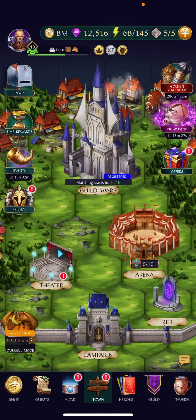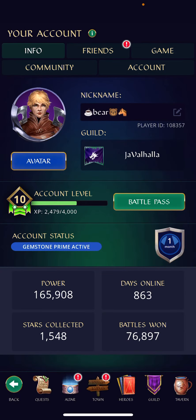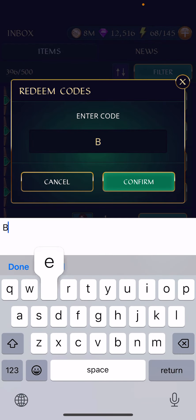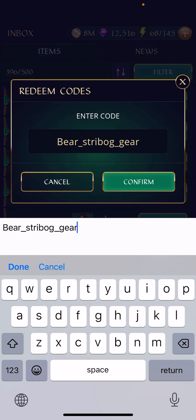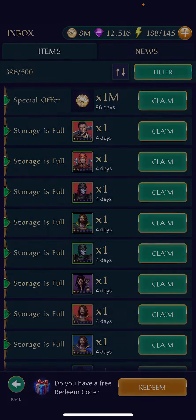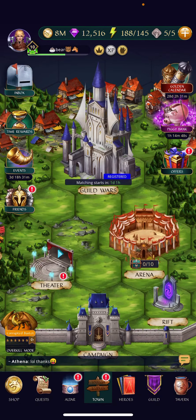Hi everyone, this is another video in my series where I trash and hate on my hero's gear. So today's lucky hero is Strybog, and I actually have a code for this. Let me show you the code. It is bear_Strybog_gear. And as you can see, you're going to get a blue scroll and some energy, so hopefully that's going to be really nice for you. I'm really happy to be able to offer this code, especially as the boost hero is blue this weekend.